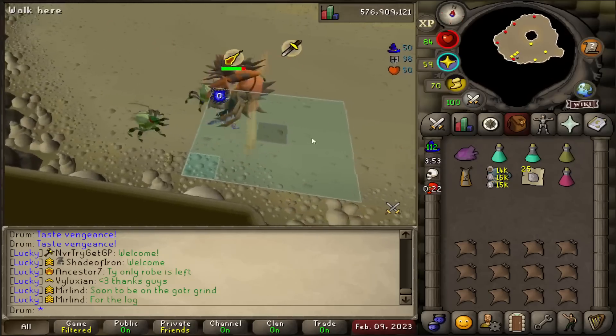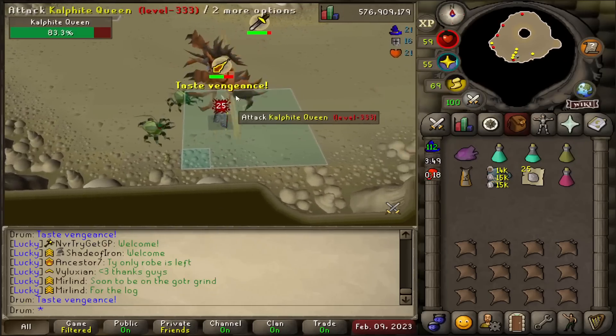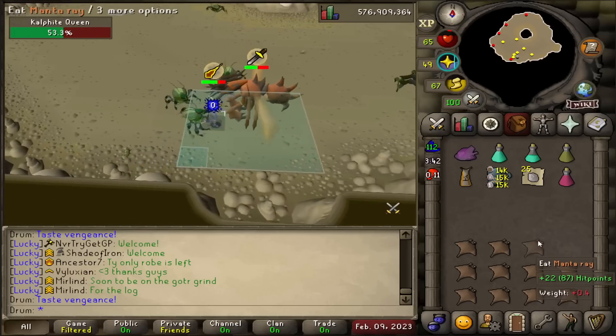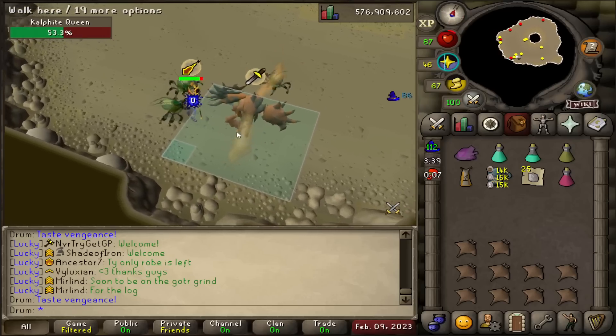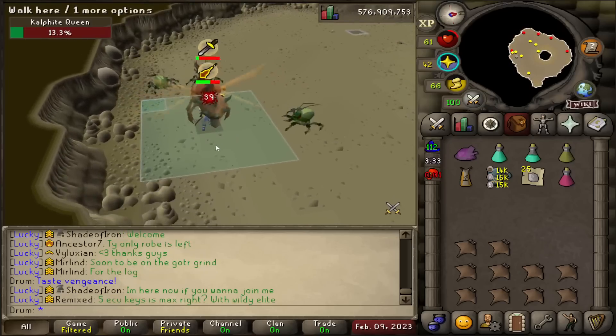I wouldn't be surprised if I go dry in multiple places. I've been dry for KBD so far, and I'm currently dry for Sarachnis and Vorkath. There's got to be at least 10 more pets that I go dry for — I'm sure one of them is going to be a God Wars Dungeon boss.